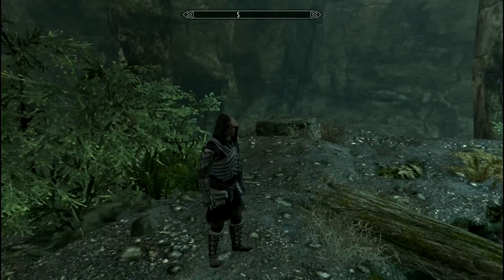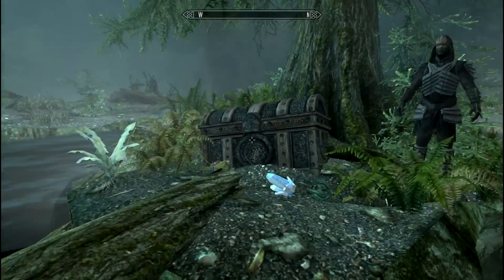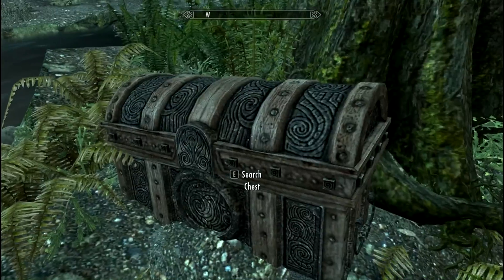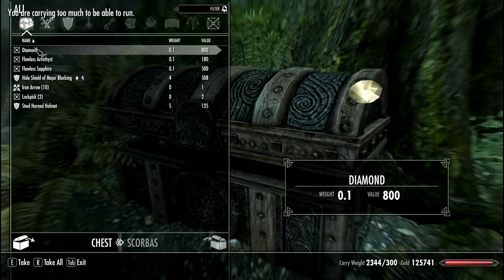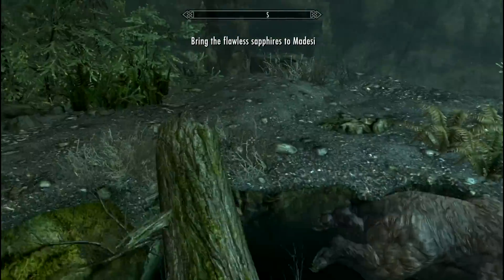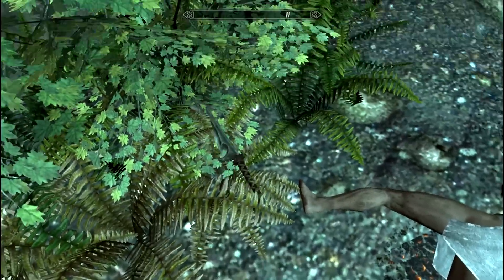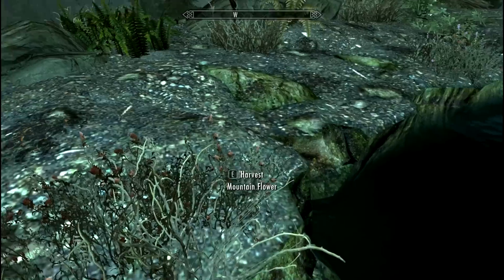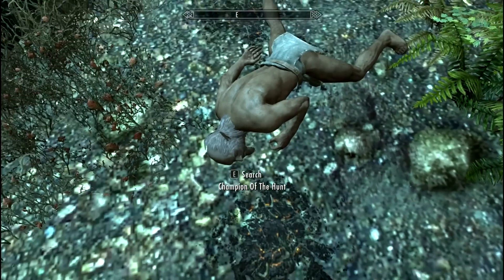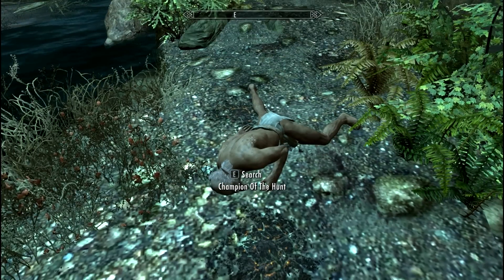So basically this is it. In the chest there is absolutely nothing. Nonetheless, this was the entire mod and I hope you guys enjoyed this as much as I did. I'll be sure to use this armor sometime. This is the Champion of the Hunt — really strong, level 80, you cannot death-troll him.